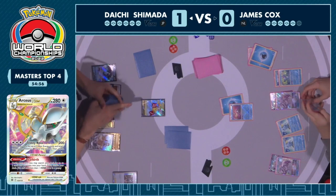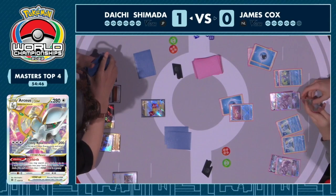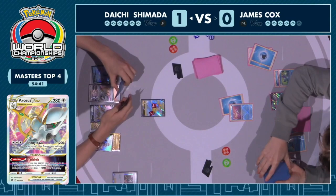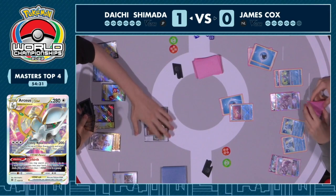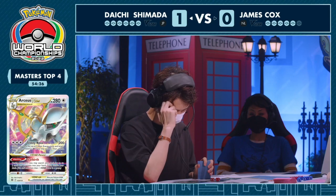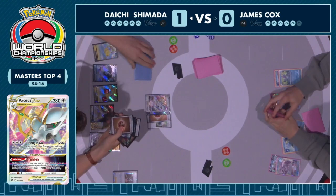Daichi's got to make a choice: how much do you want to commit to evolving the Flying Pikachu to give up some more prize cards, or do you say this Pikachu is a lost cause and set up a second Flying Pikachu instead? Essentially saying: 'These are two prizes for you if you can gust it up, congratulations — but I'll prioritize another attacker.' And you see that's what gets benched right away. Retreat into the Arceus, Double Turbo energy. Almost certain the energies accelerated off Trinity Nova will go onto this fresh Pikachu V.